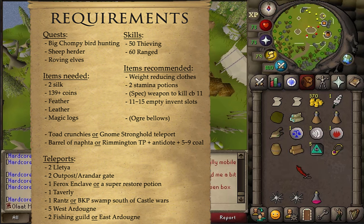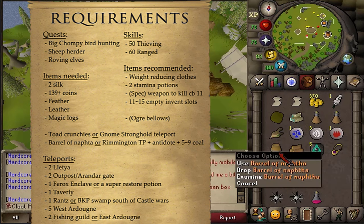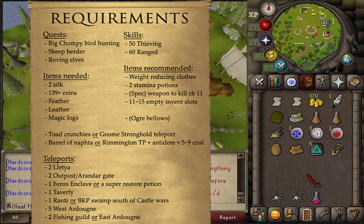You will also need some pre-made Toad Crunchies, or bring a Teleport to the Gnome Stronghold to buy them. Also a Barrel of Naphtha from the Regicide quest. In my Regicide Guide I told you to make 2 of them. If you do not have 2, you will need to replace this Barrel of Naphtha with a Rimmington Teleport, an Antidote, 2 pieces of Food, and approximately 5 to 10 Coal.